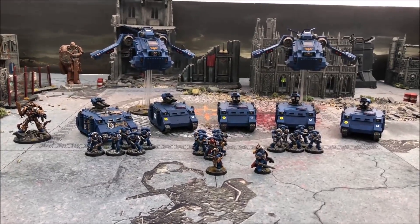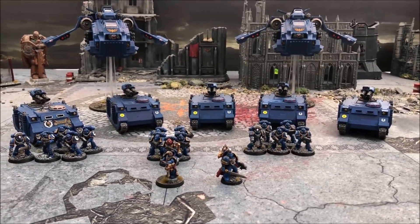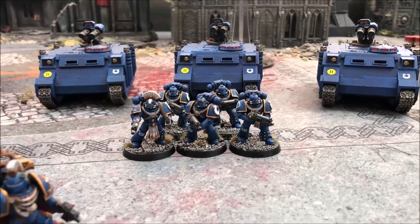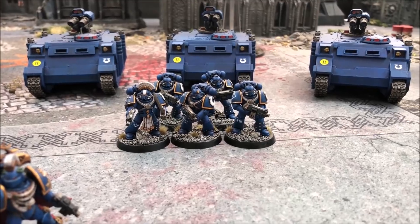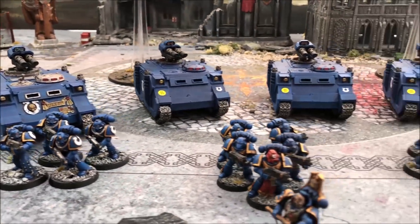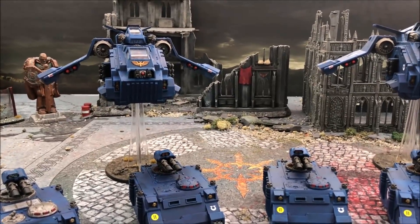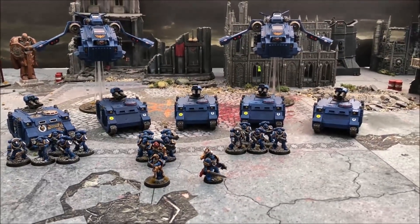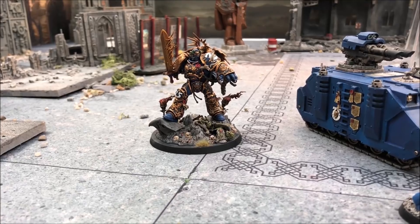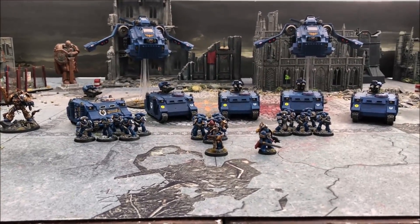This is my 2,000 points of Ultramarines. First a battalion detachment: a captain with power sword, a librarian with force staff giving smites. Three five-man tactical squads. Five Razorbacks, all with lascannons — that's five command points. Two Stormraven gunships with stormstrike missiles, heavy bolters, hurricane bolters, and assault cannons. I'm also taking a super-heavy detachment for Roboute Gulliman who gives me three command points. Those Imperial Knights are going to be tough to crack — I have lots of lascannons in this force.